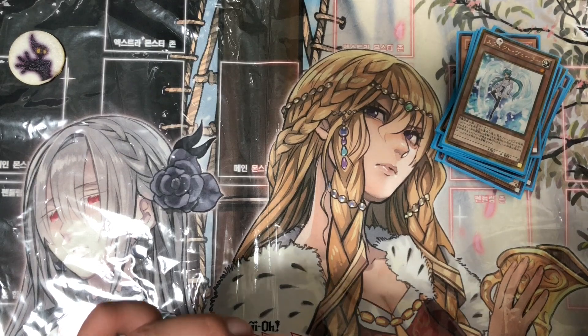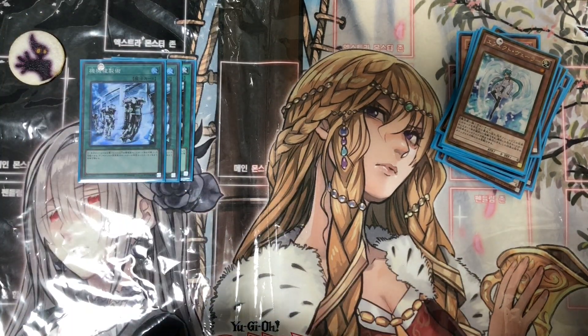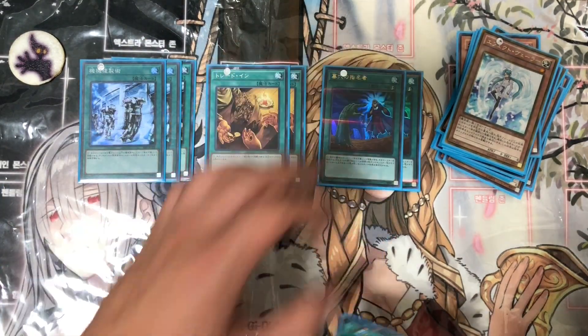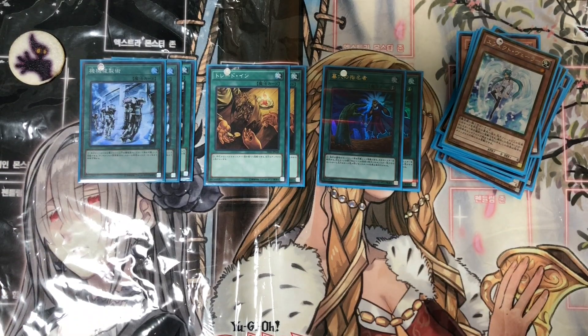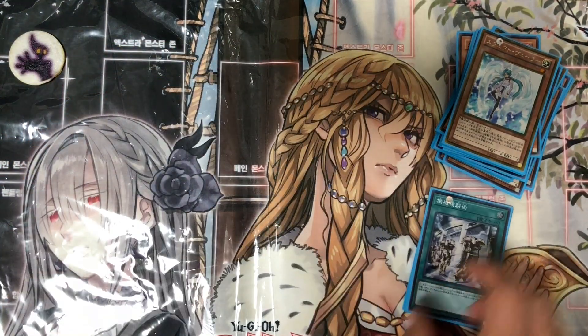For our spell lineup we run three Machine Dupe, two Trade-In, and two Called by the Grave. Machine Dupe lets you get multiple monsters on the field no problem. Most of your monsters are level eight and want to be in the grave, and Called by the Grave protects your monsters from being hit by Ash Blossom and that sort of thing.